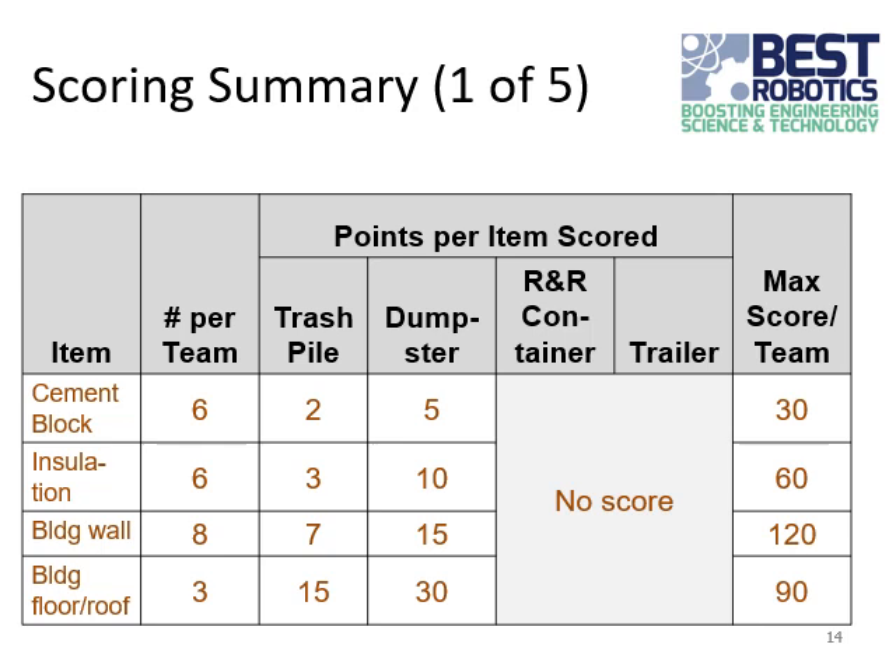There are six pieces of insulation in the building. They are worth three points each if you place them in the trash pile, but 10 points if you place them in a dumpster that isn't disturbed. The maximum score is 60 points if all six are placed in the dumpster. There are eight building walls on the game field: worth seven points in the trash pile, but 15 points if successfully placed in a dumpster — maximum score for all eight is 120 points. The building floors and roof — there are three pieces — are worth 15 points in the trash pile, 30 points placed in a dumpster, for a maximum score of 90 points if all three are placed in a dumpster.